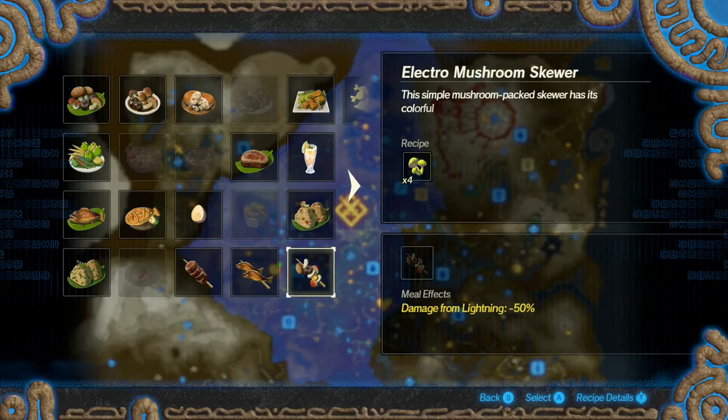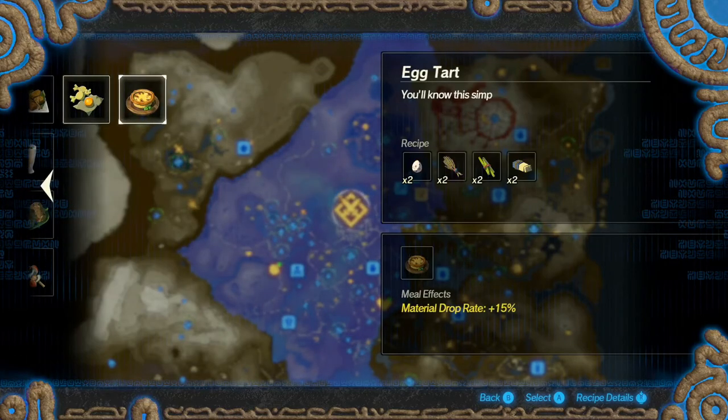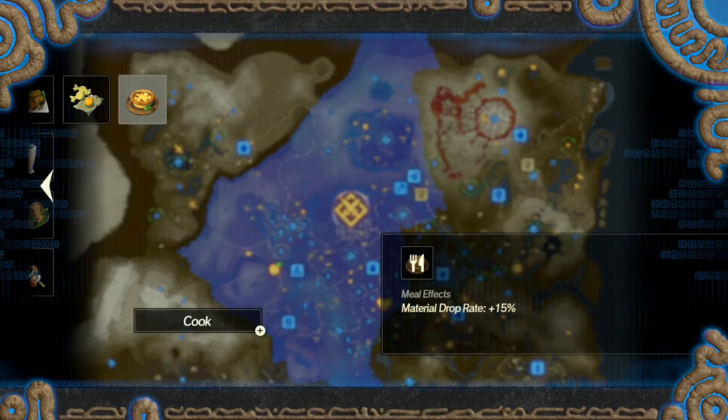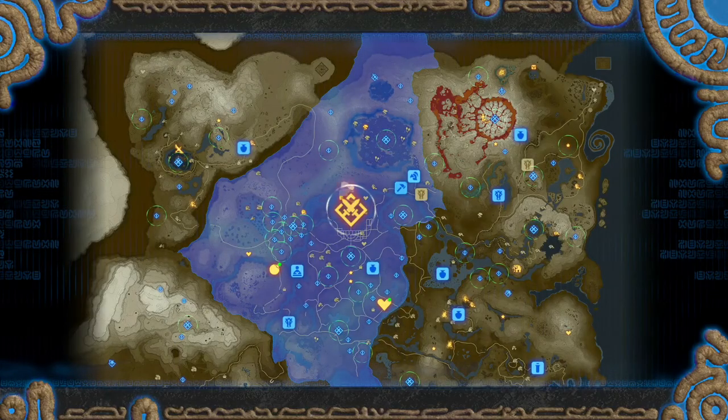Sheikah run damage is honestly pretty strong, although I really like material drop rate as well. Let's do material drop rate — there's usually a lot of enemies in these levels, so I would like more materials to drop.